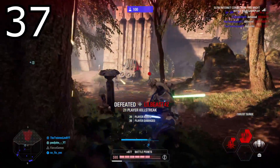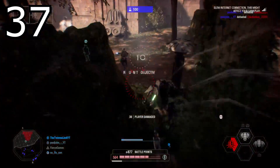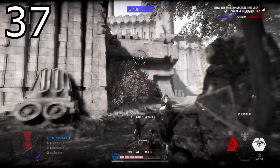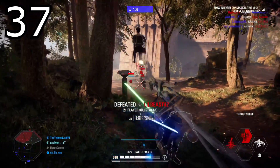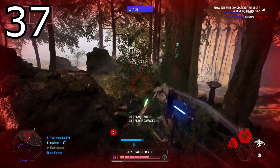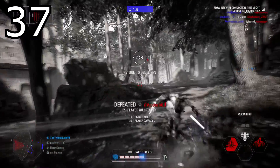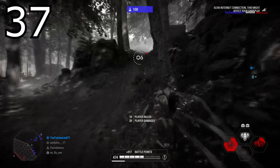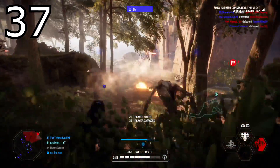Tip number thirty-seven is for General Grievous: his claw rush ability hits a second time when you're standing back up. This is perfect to use on heavies or buffed officers. If you know your first hit isn't going to kill them — even with the extra damage 'lineup weaklings' star card — once you hit them the first time, deactivate the ability by hitting the button again and you will stand up and stomp the enemy for a second hit.